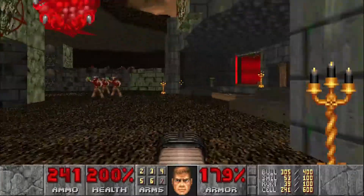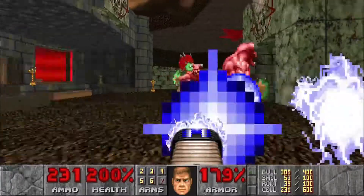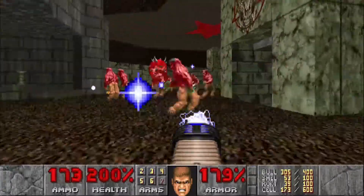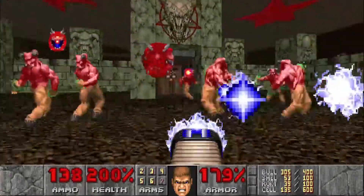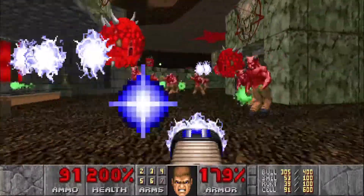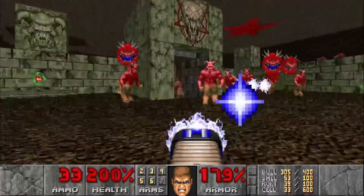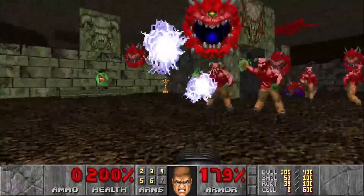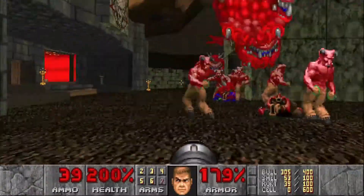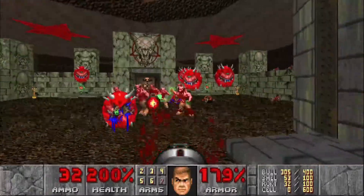We're going to use up that saved plasma, then finish them off with the rocket launcher. As long as you move in a semi-circle like this, you should have no problems avoiding all damage.